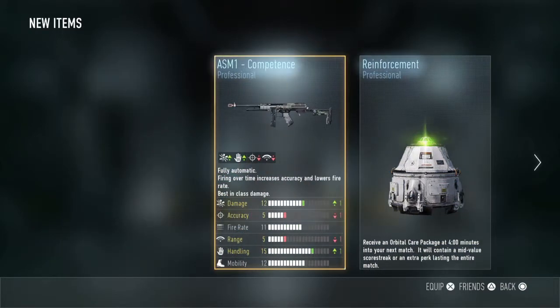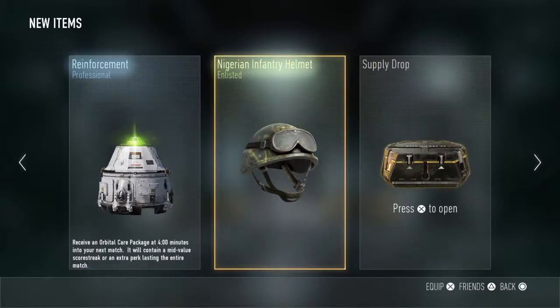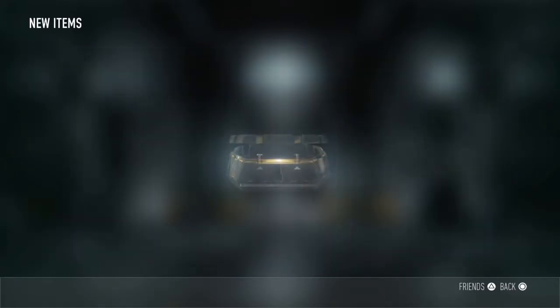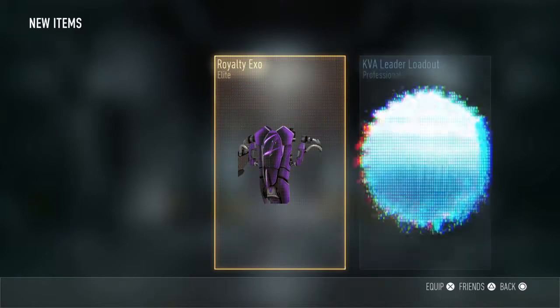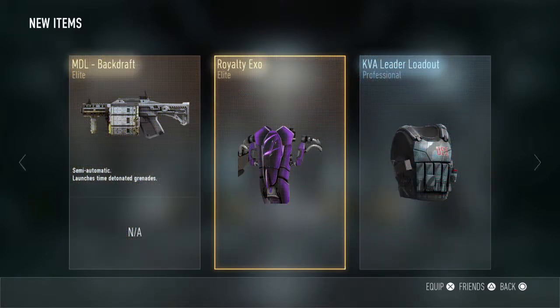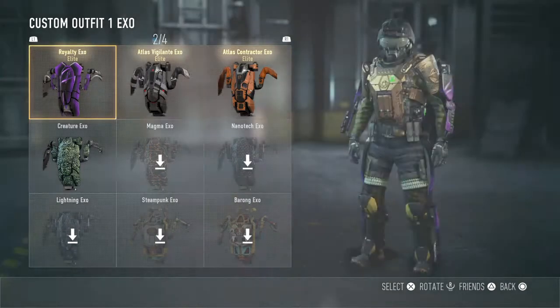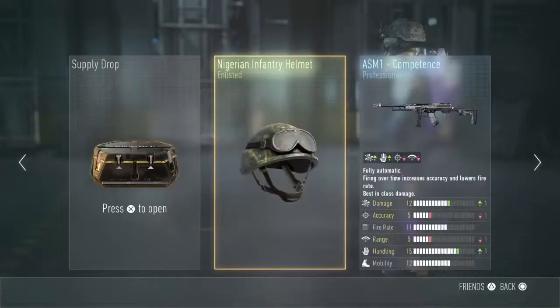Alright, we got the ASM1 Competence. That's alright, I guess. Not the best, but pretty good. We got a Nigerian Infantry Helmet. Oh my god! Wow, dude, that looks swag as hell.